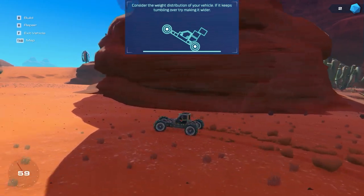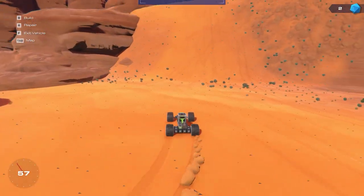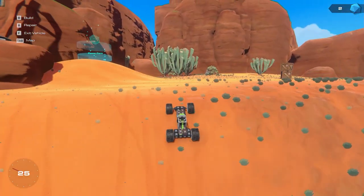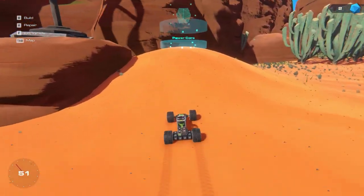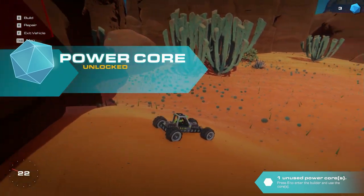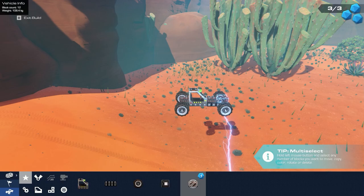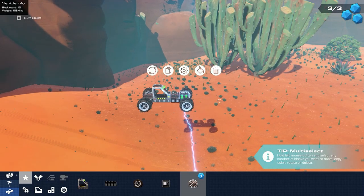Consider weight distribution - if it keeps tumbling over, try making it wider. No, I'm not having a weight distribution issue - I'm having a lack of power issue. Okay, here we go. Good, another power core - excellent. So let's just slap this together and put another engine on the front. I need the better engines.